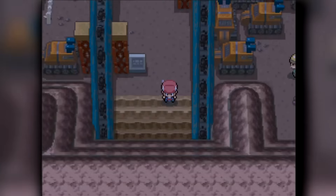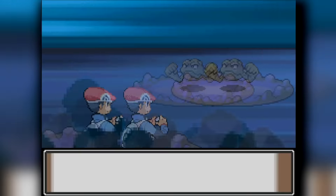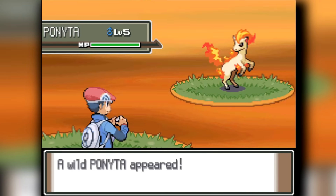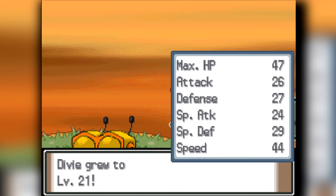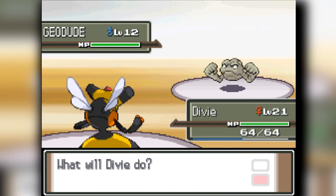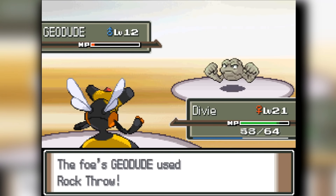I am going to be stuck in Oreburgh Mine to train up to level 21, which is when Combee evolves. Unfortunately there are Rock-types in Oreburgh Mine, so I decided to go out north of the route and fight the Pokemon up there. They have some decent Pokemon that will give us decent XP, and we'll eventually get to level 21 through a bit of grinding, then head into Oreburgh City's first Gym, which is Roark — the Rock-type Gym Leader.